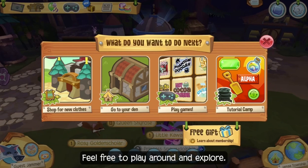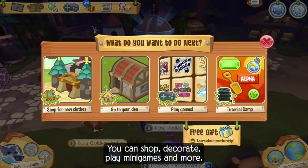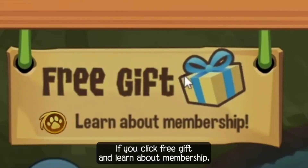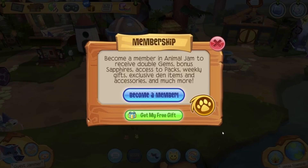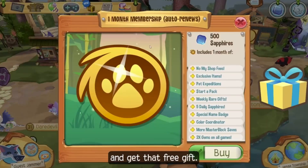Feel free to play around and explore. You can shop, decorate, play minigames, and more. If you click Free Gift and Learn About Membership, you can get more information on the perks of getting a membership and get that free gift, of course.